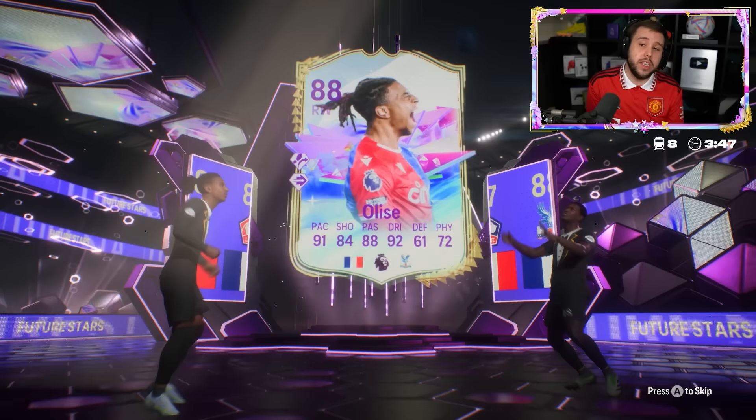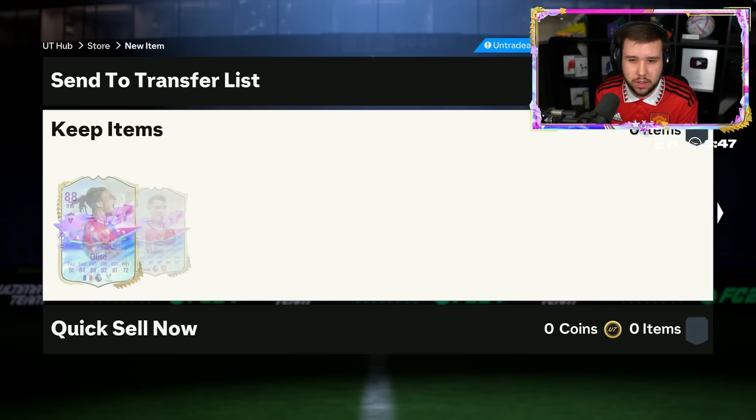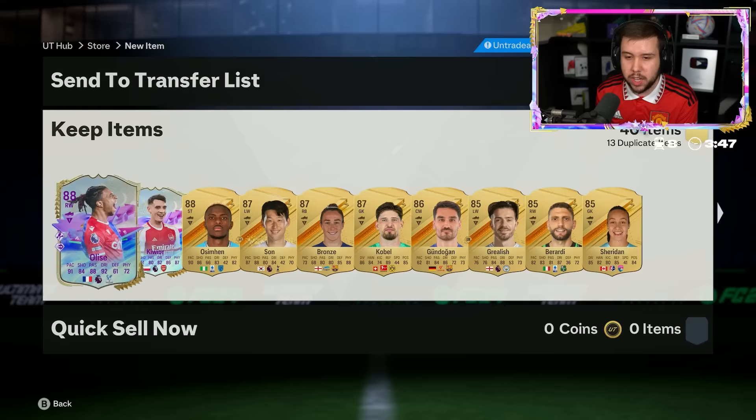I always get this French right back - the amount of times I have seen this guy is crazy. Police Say - okay, I mean that's actually not too bad, I think he goes for around 100,000 coins so he's not really that expensive. We also got the Arsenal center back - less than 100,000 coins.